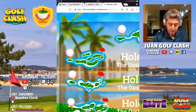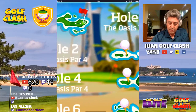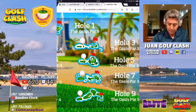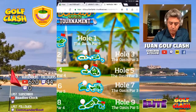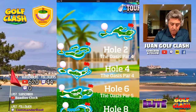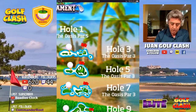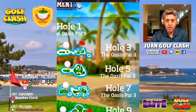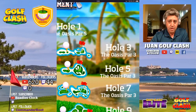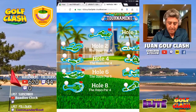Hole two is a par four and there will be many ways to play it — as you can see, there are three fairways in this particular hole for your drive. Hole number three is one of the classic par threes. Hole number four is also one of the old holes — a rough bump hole if you want to make the eagle. Hole number five is again one of the old holes, really hated by many players — a par three and also a rough bump hole. The new holes are hole numbers two, six, seven, eight, and nine.